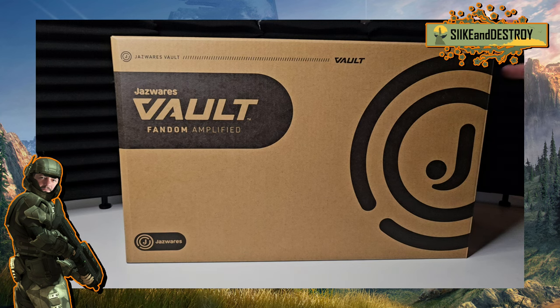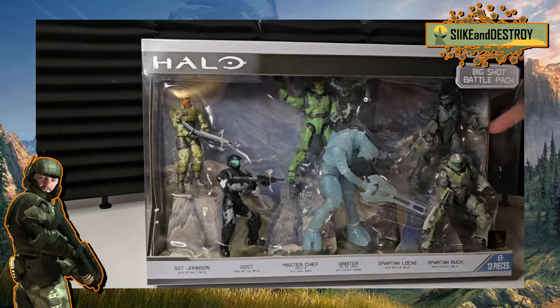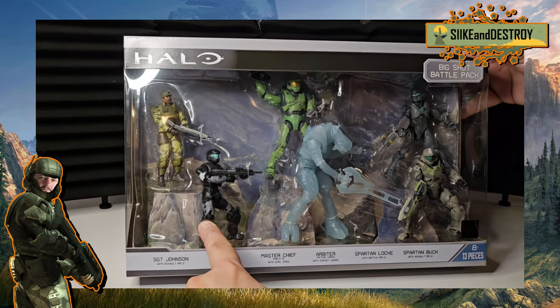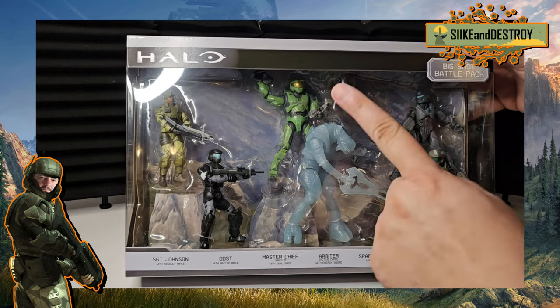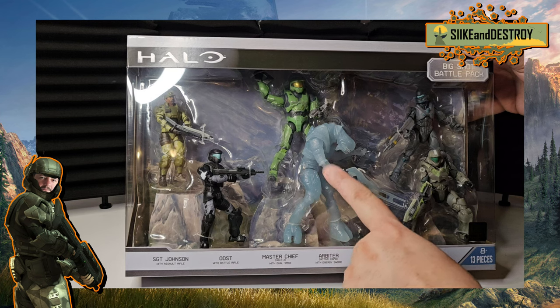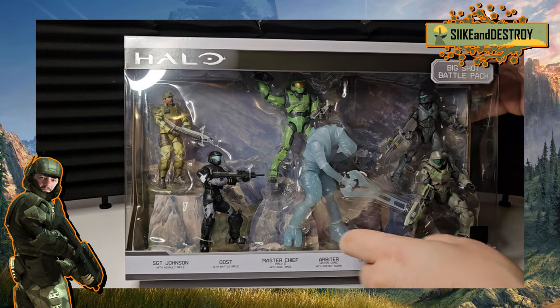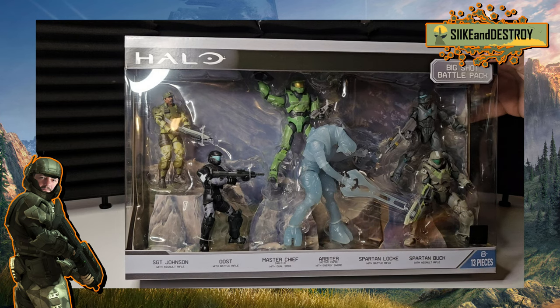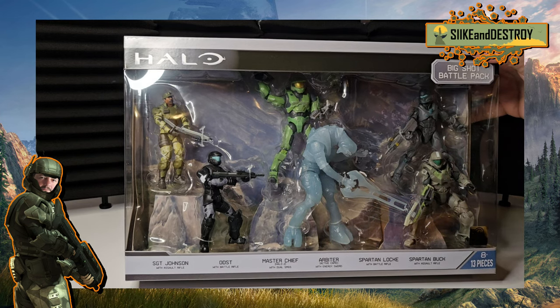Look at this set — this is called the Big Shot Battle Pack. In here you have Sergeant Johnson ODST, Master Chief in his Halo 2 armor which I was missing, the Arbiter — I don't have the regular version from Halo 2 or 3 so I'm glad I at least get a translucent version — and we also got Spartan Locke from series five or six, along with Spartan Buck. These are some Halo 5 characters and I love that they did Buck, he's such a great character played by Nathan Fillion.